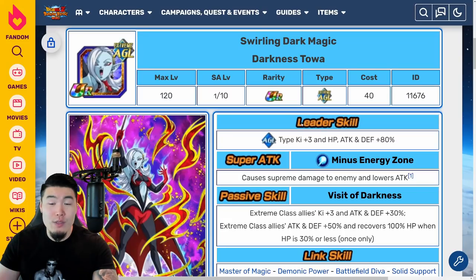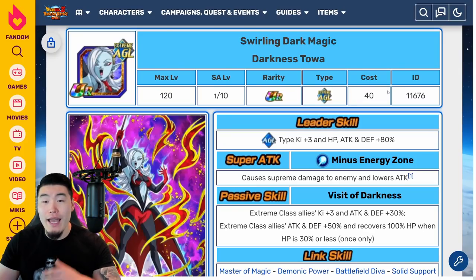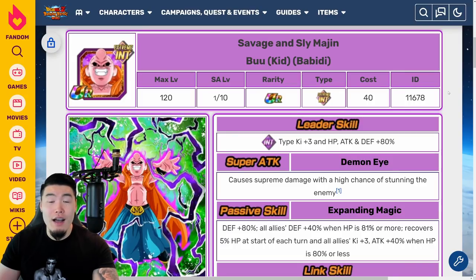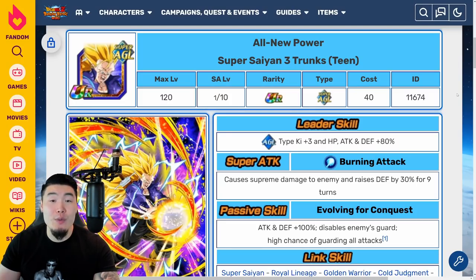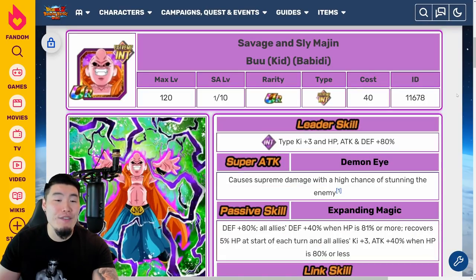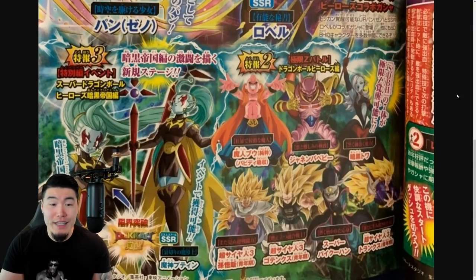As far as who's getting the Xtreme-Z Awakenings — the picture is a little bit blurry, it's a little bit small — we have an EZA for the AGL Darkness Toa, the AGL Baby Janemba, the INT Kid Boo Bobbidi, the Super Paikon, the INT Super Saiyan 3 Teen Gohan, the AGL Super Saiyan 3 Teen Trunks, and also the TEQ Super Saiyan 3 Gotenks. So that's 7 Extreme Z Awakenings.